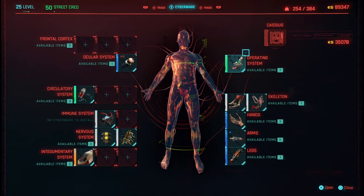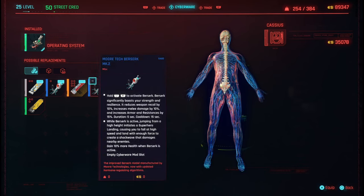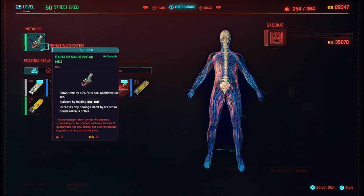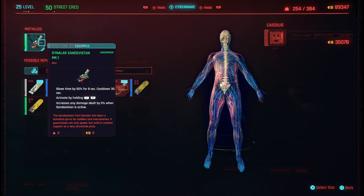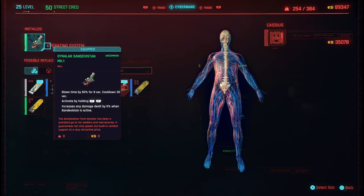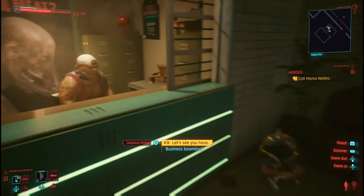Then you need to come to the operating system and buy the Sandevistan operating system. It's only 7500 Eddies, so it's very, very cheap to buy. Once you get that, you come outside.